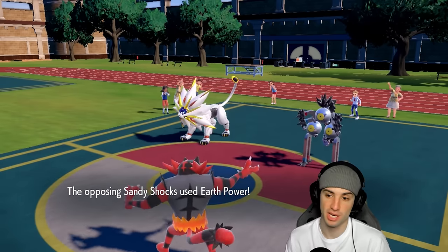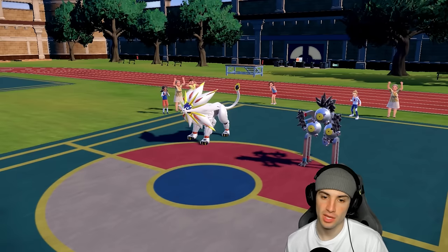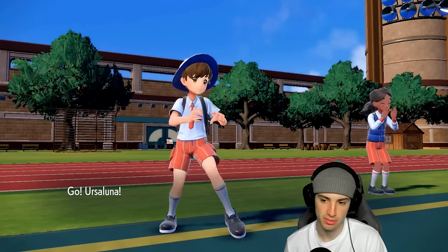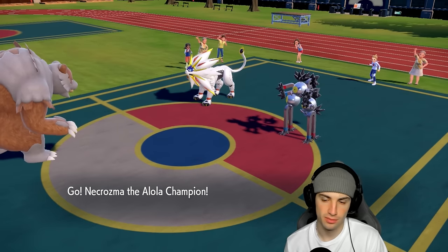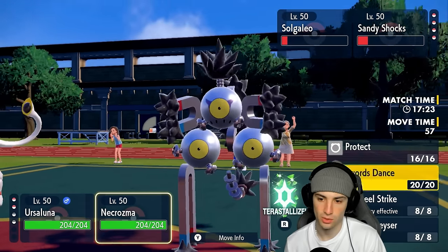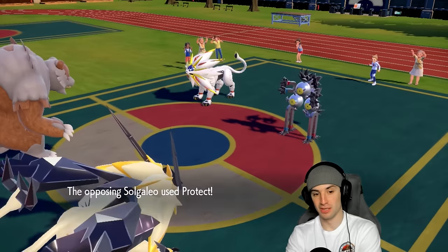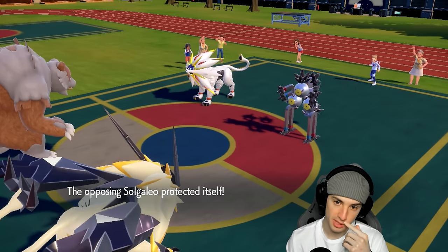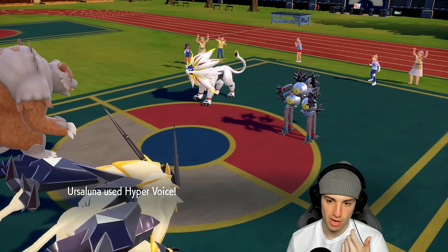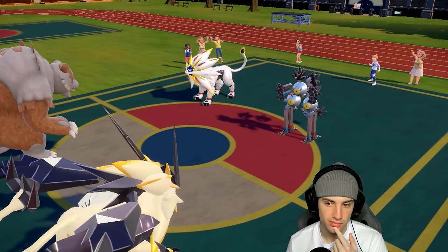Hyper Voice will KO, so we might as well Swords Dance. Hyper Voice for the double KO, Swords Dance popping out — they might protect. Now we're setting up Swords Dance on top of all this. They protect Solgaleo and just waste out the Trick Room turns. We'll have one more turn left, so it makes the most sense to double down on Swords Dance. Ursaluna is going to pick up the KO regardless so the Swords Dances are completely free right now.